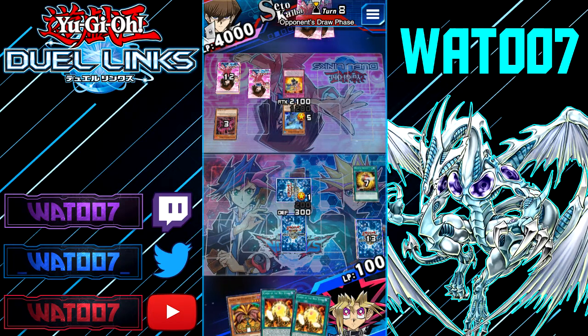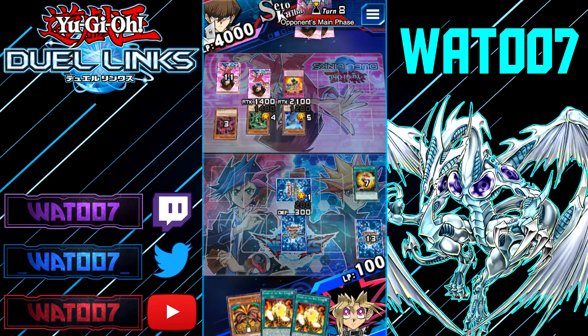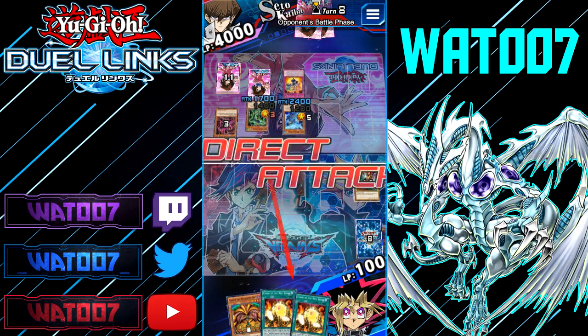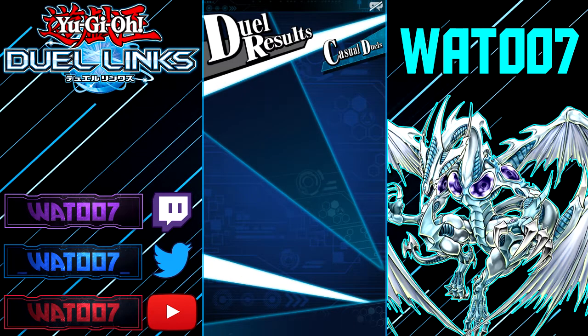He draws another monster — see, that's what I'm saying. Exodia is way too complicated to even pull off. It's literally all RNG. I knew you had a monster. Air and Armor Ninja beatdown Ninja — I'll tell you that much. Yeah, we lost. We can't really do anything. So for the shenanigans, we're going to play Needlebug Nest. But like I said, Exodia is just too luck-based. It's completely RNG.